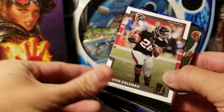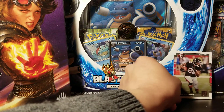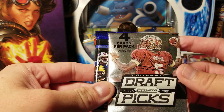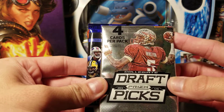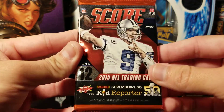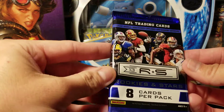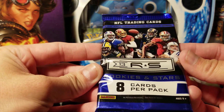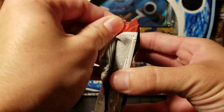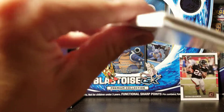Getting that box out of the way — yep, Tevin Coleman right there on the front. We've got a Collegiate Prism Picks 2015 card with James Whittenston on the front, we've got a Leaf Rookies and Stars, and we've got a Score from 2015. Let's open up the Score first — it's always kind of a lower tier pack, so let's see what we get inside.